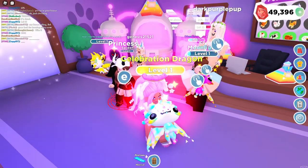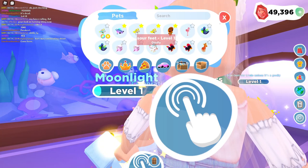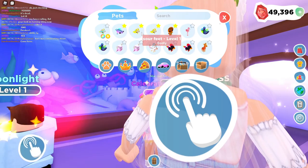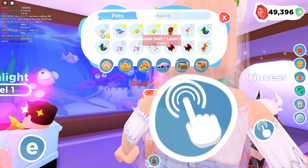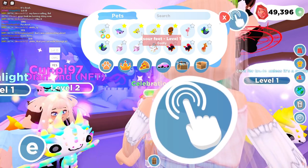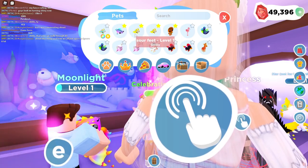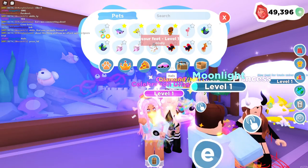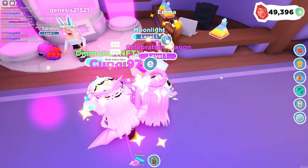Honestly guys, my next project is probably going to be the starlight dragon right here because I have two and I think I'm going to make it into a shiny. We'll see if we can get two more, but I kind of doubt it because I have bad luck when it comes to the wishing well. We have one celebration dragon right here named Sour Feet — my friend actually gave that to me, so shout out to Sophia for doing that.